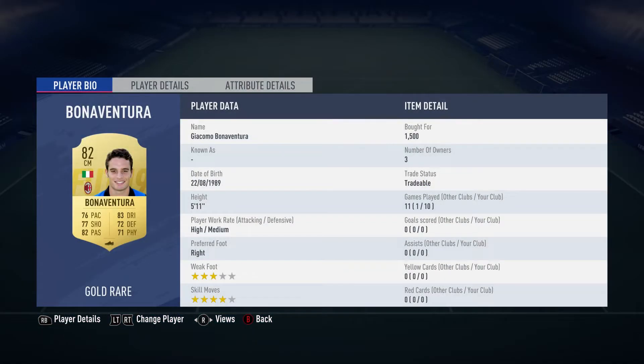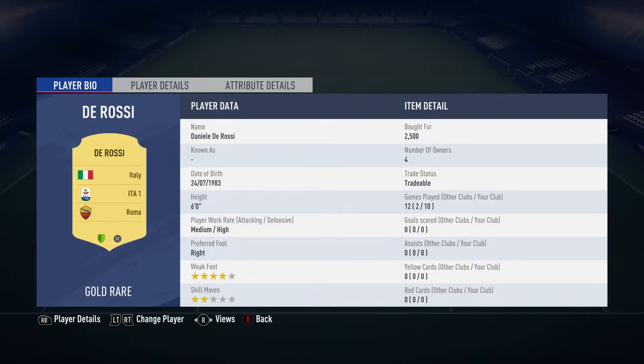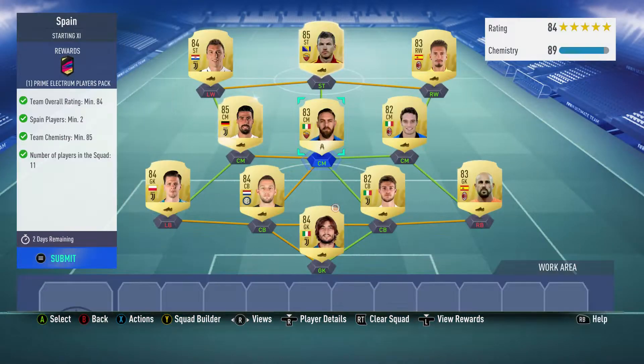Centre mid on the right is Giacomo Bonaventura, bought for 1,500 — plays for Milan and is Italian, also in Serie A. Daniel De Rossi is the centre mid, bought for 2,500 — plays for Roma in the Italian first league and is Italian.